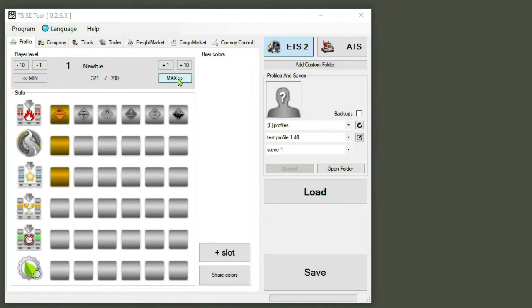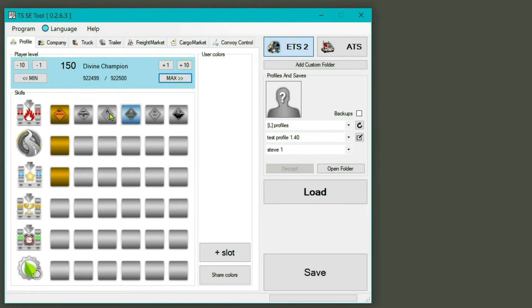We're on Newbie as you can see. The first thing we're going to do is come up here and click Max — and straight away we're now on Divine Champion. If you click into all your different categories you'll get your XP sorted, and that's that one done.